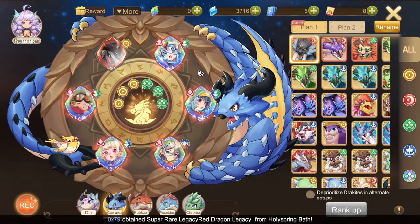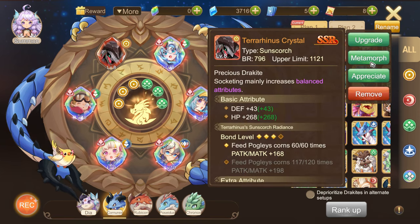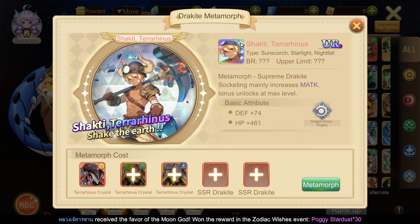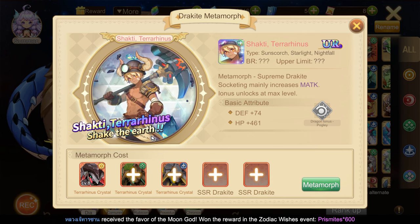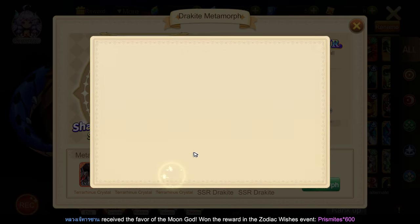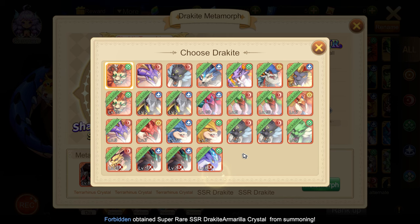If you want to craft your Dracite, you can click this Metamorph! You can see what type it is and if the stats you need are in there. You need three specific SSR Dracites and two random ones for you to Metamorph it!